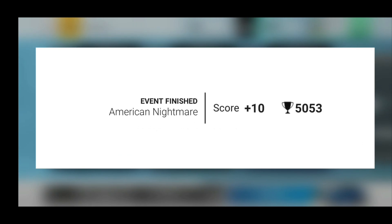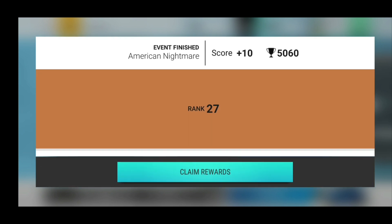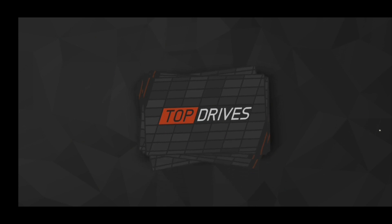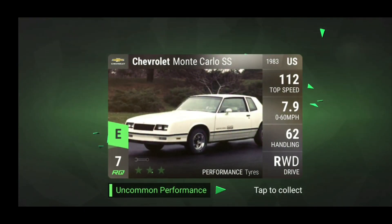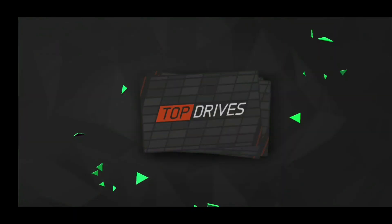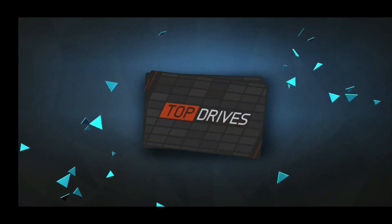Then we have the American Nightmare — we got plus 10 here, which also is an aluminum pack, rank 27. And some cash and some gold, so let's see what we can get here. We have the Chevrolet Monte Carlo, the Mercedes-Benz, we have the Sierra, the Petrol and the Pathfinder.